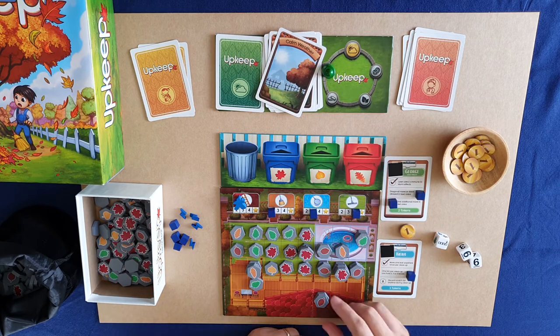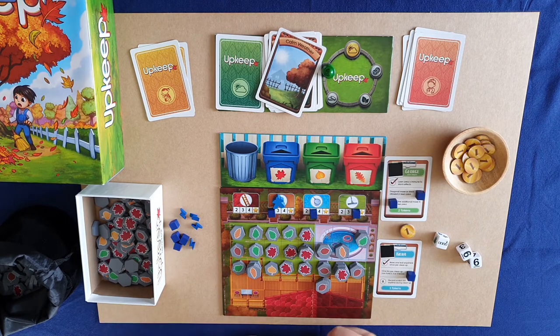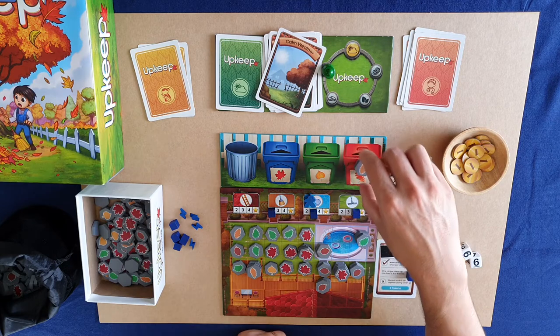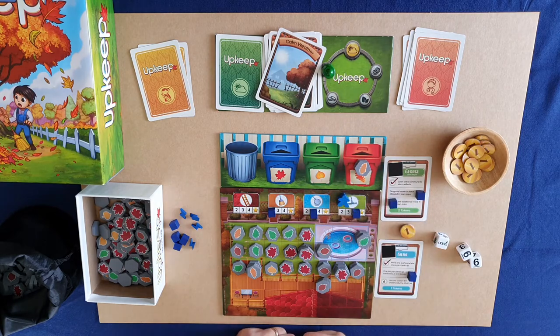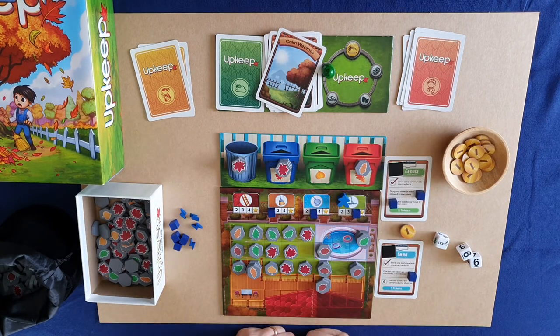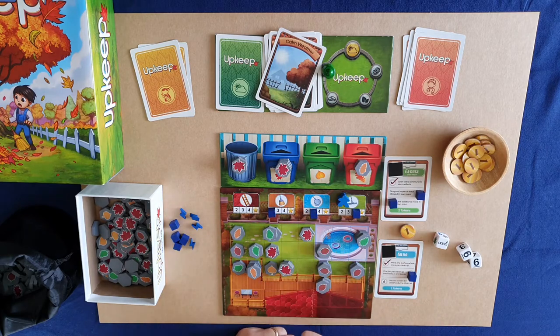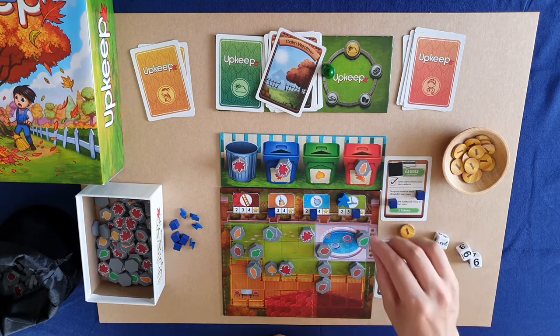Cleanup: roof — I move one out. Deck — two moves, one and two. Pool — three moves, I put in leaves and use the bin bonus. Lawn — I have a stack of maple that doesn't cost anything, plus another maple. I do five moves: one, two, three, four, five. Once per round I also move one leaf anywhere. The storm is now done.